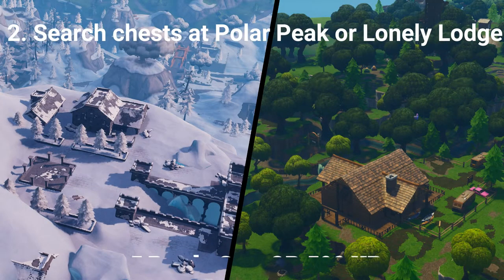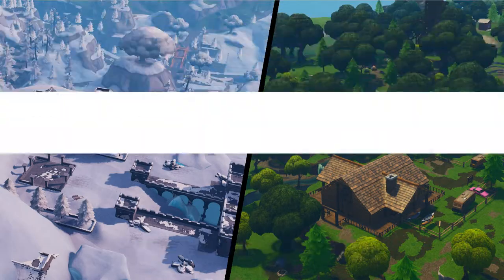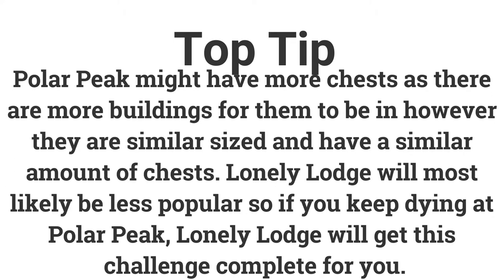The second challenge is search 7 chests at Polar Peak or Lonely Lodge. If you search 7 chests you can get 5 Battle Stars or 500 XP. Both locations are similar in size and have a similar number of chests, though Polar Peak may have a few more due to more buildings. Lonely Lodge is likely to be quieter, so if you keep dying at Polar Peak, Lonely Lodge can still get this challenge completed quite easily.